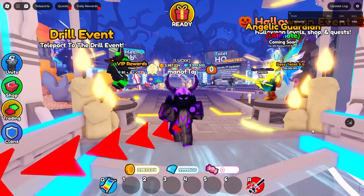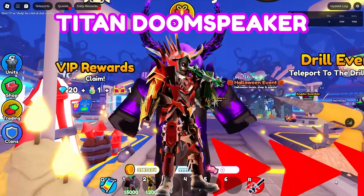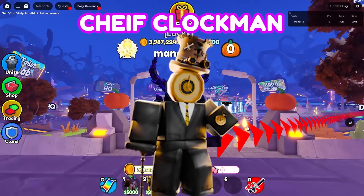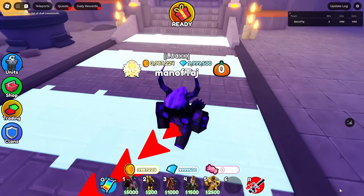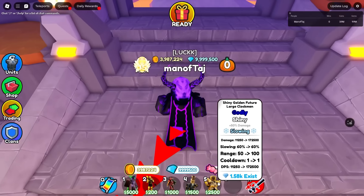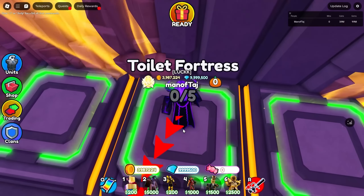We'll be starting with the godly team, bringing the Witch Camera Woman, King Drill Man, Titan Doom Speaker, Chief Clock Man, and finally Golden Future Large Clock Man. We have all 5 of these equipped and they're all shiny, obviously. So without any more waiting, let's use all these units in-game right away.